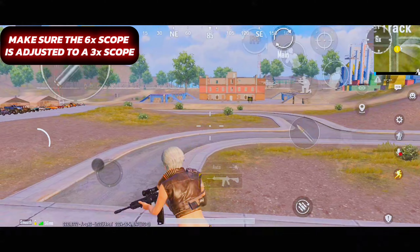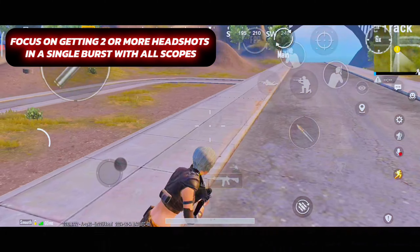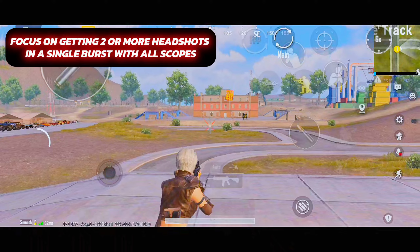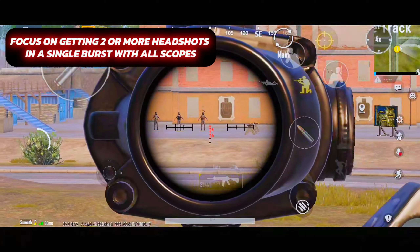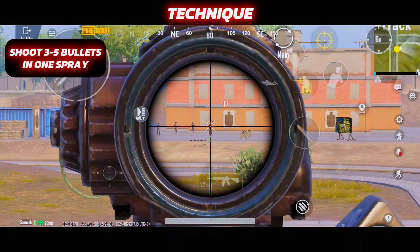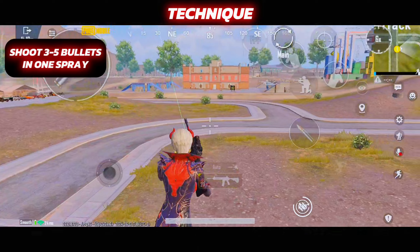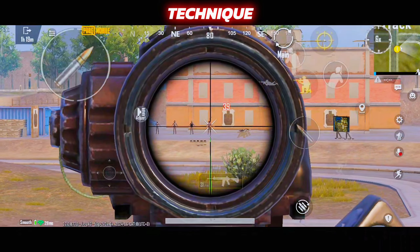Once you have got comfortable with this simple drill, come here and focus on getting at least two headshots in a single burst spray. You should be able to do this with all three scopes as shown. I will teach you the basic technique for doing this perfectly. Shoot approximately three to five bullets per spray and try your best to get headshots — two or more headshots per burst would be ideal.